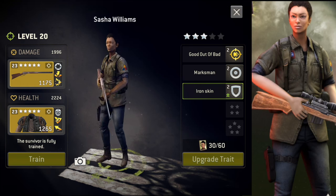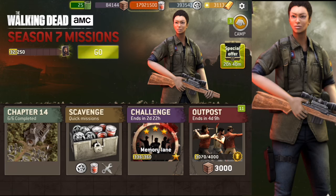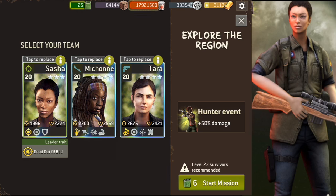She looks sick though, the graphics are really amazing on her. Alright, Sasha Williams, let's go. We're gonna be doing some scavenge missions on hard mode. I really want to see the supply missions because I'm max level and I shouldn't be getting any supplies in the post crates. So we're gonna be using Sasha, Michonne, and Tara in this female team.